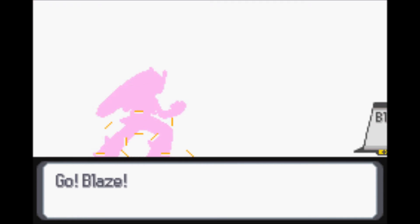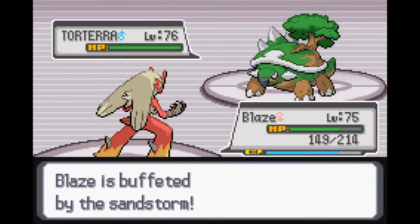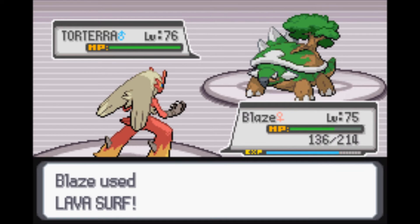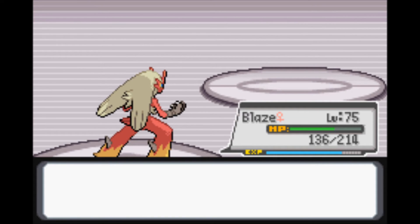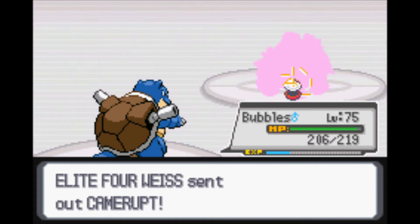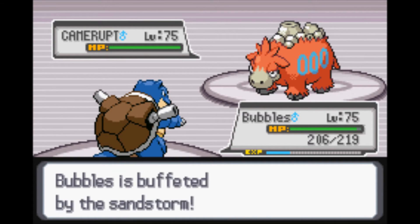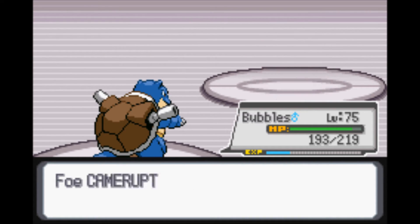Torterra is up next. Let's actually use Blaze for that. A Lava Surf will do well against Torterra. That stupid Sandstorm is going to take an extra second to show, which is going to take up time since I'm not speeding this up. Camerupt is up next - this is very good for Bubbles because it is a Fire Ground type, which makes Surf, Waterfall, all my Water type moves four times effective against it. And it's only level 75, meaning it's probably his weakest Pokemon. There goes the Camerupt to the Surf.